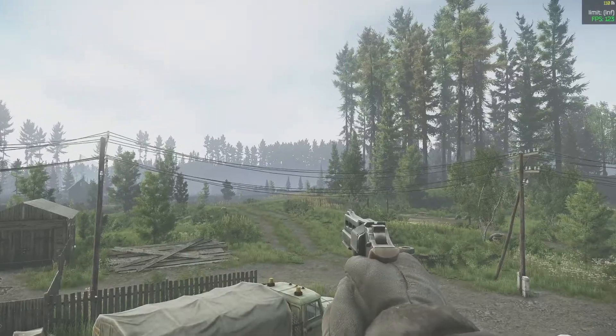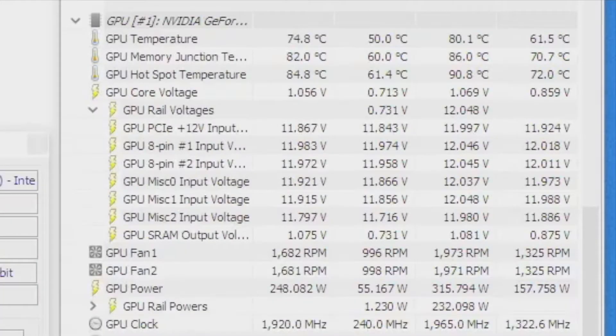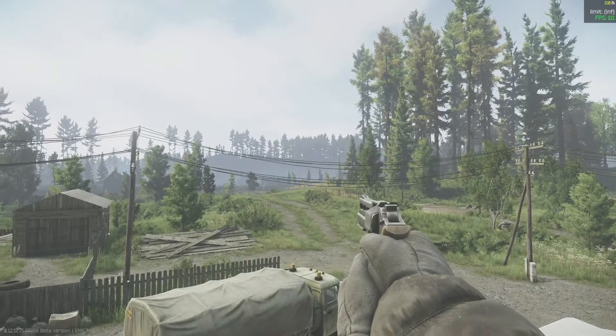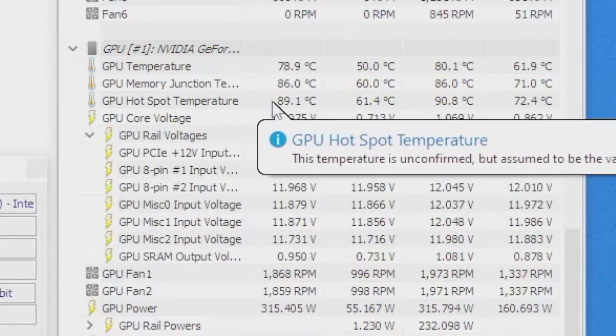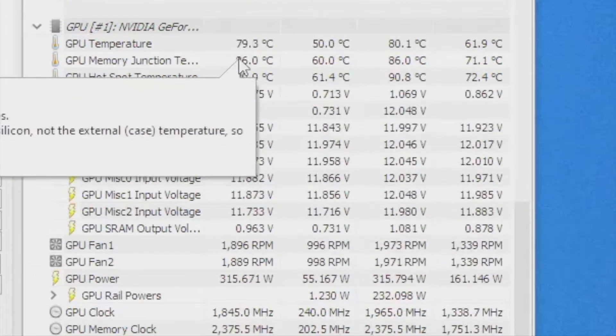With DLSS Balanced on outdoor maps, I was getting roughly 120 FPS. My GPU was at about 50% utilization with about 25% CPU utilization, using around 250 watts with temps at 74 and 84 degrees Celsius. When I turned DLSS off, since I was at very low utilization before, my FPS didn't go down at all. However, my GPU jumped to 90% utilization and temps went up to around 89 and 79 degrees Celsius.